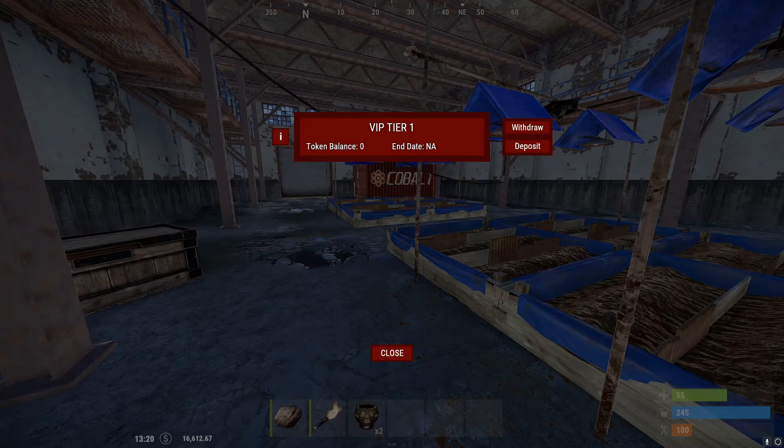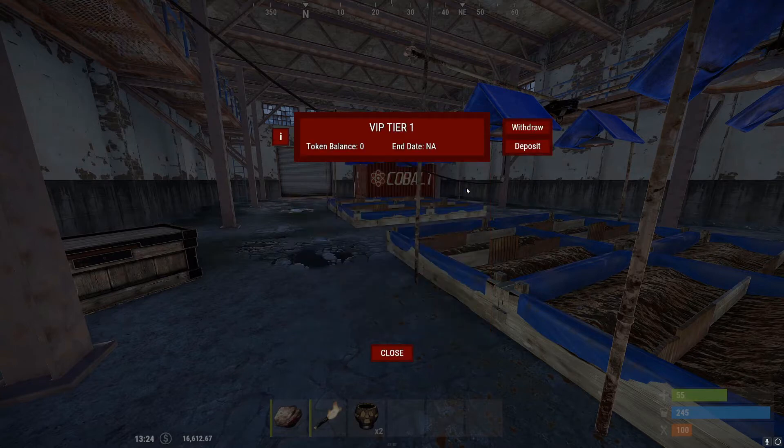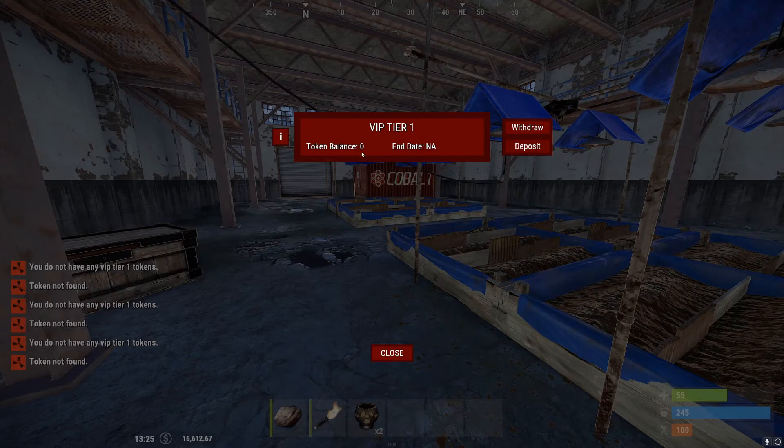The end date is the end date of any redeemed tokens they have for their VIP. For example, if they consume a VIP token it's going to change the end date from N/A to 30 days from today. There's also an information button — in the configuration file you can add a description of what the particular token provides. Players can withdraw and deposit tokens between their wallet and their inventory.